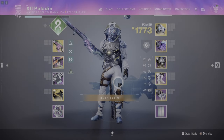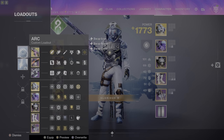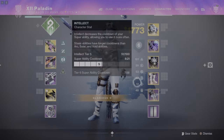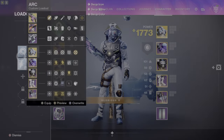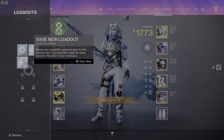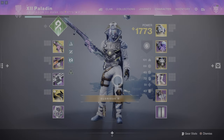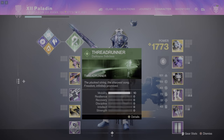Okay, so now we have a PVE loadout. And if I wanted to switch between these two, I could do that. So I'm going to equip this one. Boom. Okay, I don't like that one anymore — I want to get more melee energy versus grenade energy. Boom, I switched back to that one. Everything switches up. So that's incredibly useful and incredibly easy. Now let's go over to PVP.